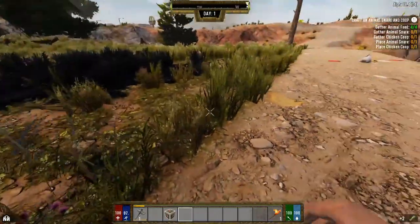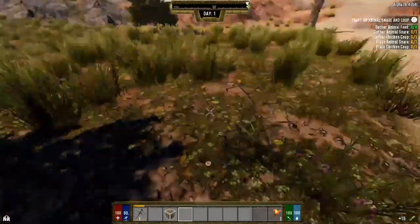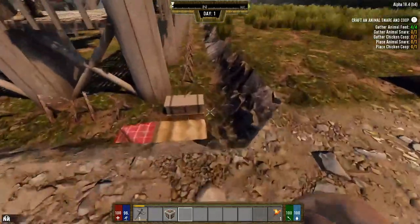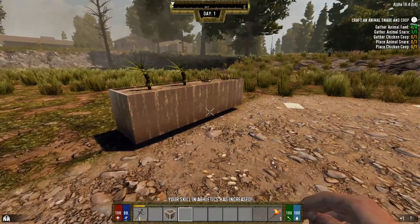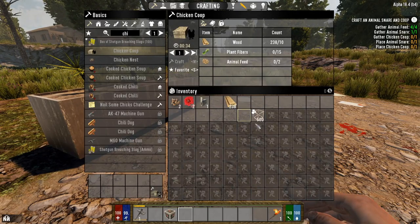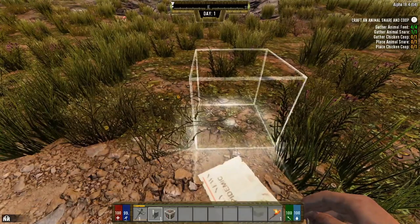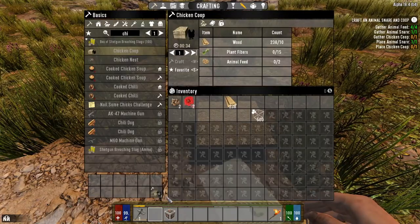Making the chicken coop is going to require more plant fiber, so while the snare is being made we can gather more. The chicken coop will be made as well. This is a quick walkthrough through the class so you can see what it's going to have you do and what the rewards are, so that when you start your own game you can kind of plan out which class to do. We put our snare down, chicken coop's almost ready.